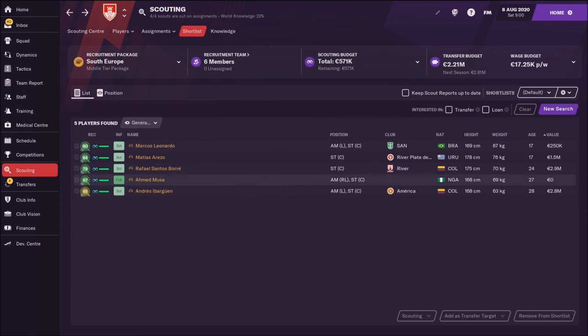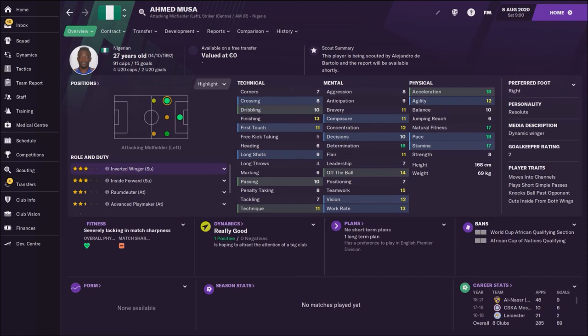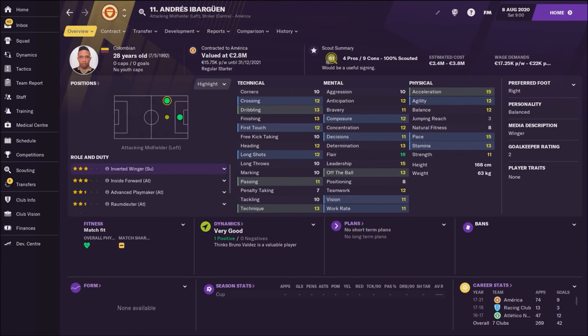Then, next is Achman Moussa, because he's a free agent. He can play as a winger or as a striker — it would be a really nice addition to the club. Last on my list is another Colombian winger or striker, Andres Ibargoen, priced between 2 and 4 million.